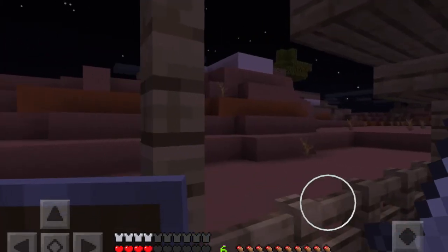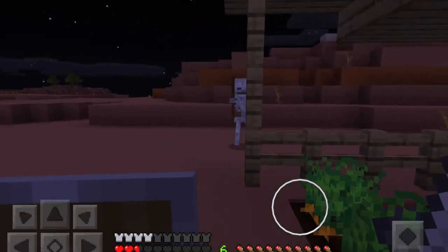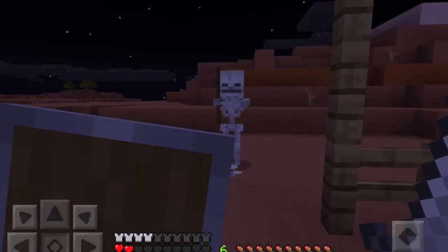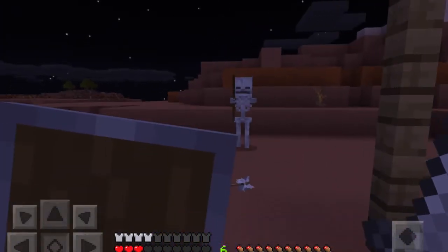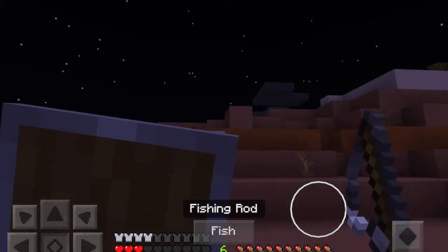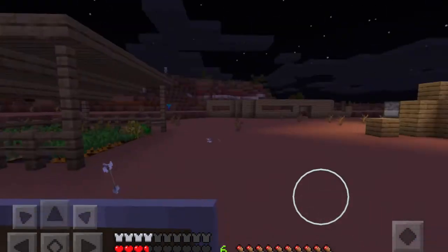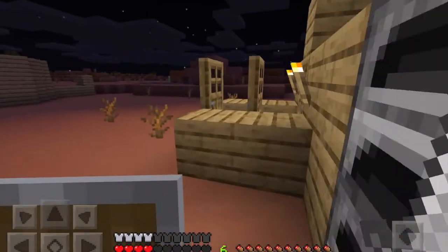You can't hit me, there's a fence in the way. Actually, it can hit me through the fence. Ouch. And that is why you use a fishing rod to kill skeletons. Well, I could use a sword to kill them — but, all technicalities. I've been doing that the whole time and I could have just done that.